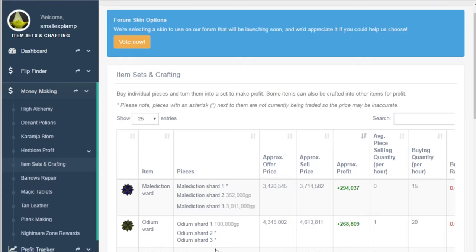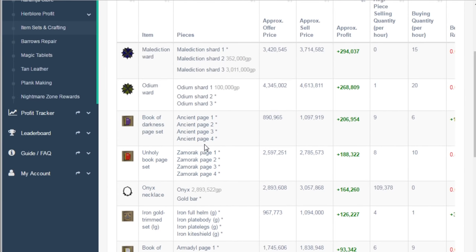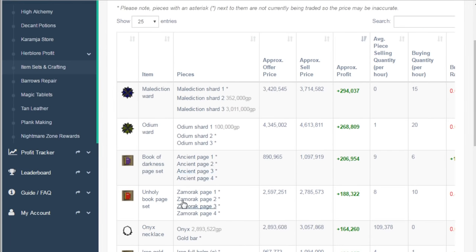Odium is 270k profit, and from there you have a ton of different things — just putting together sets of different armors. Realistically, I'd stick to anything above 100k to 150k, because once you're down further, this can get a little varied, and if there's not a demand for the packed set then you might not make much money and it may not be worth your time. For this example we will be doing malediction wards. If you don't have this website and just want to look it up, all you have to do is type in the pages and calculate how much it would cost to buy all the parts, then find the set price.